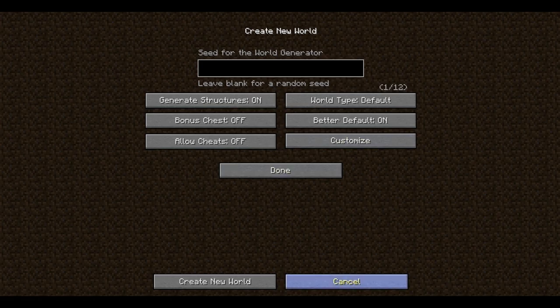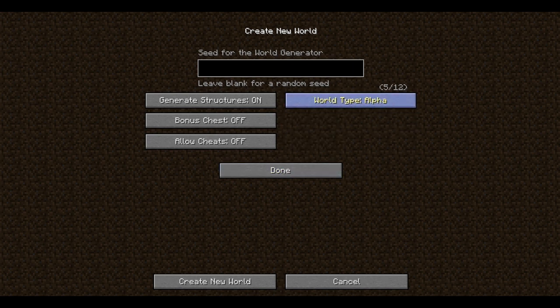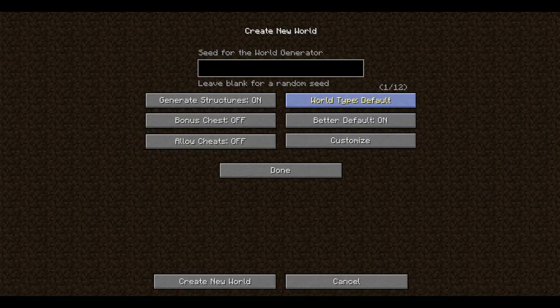We are playing with the Bibliocraft mod, which adds in new types of storage for armor and stuff, books, things like that. We're also playing with the Better World Generation 4 mod.